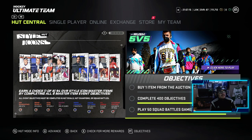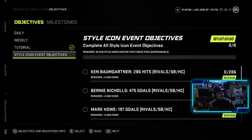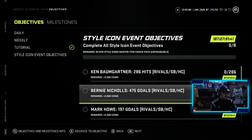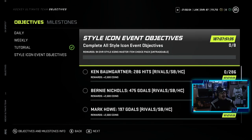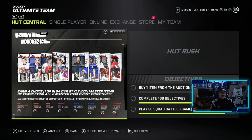Before we look at the whole event, you have a chance to get one of these 94 overall cards for free. Under objectives — these Style Icon event objectives — it's going to take a while, but you got to complete all these: 286 hits, 475 goals, 197 goals, all this stuff, for a 94 overall Style Icons master item choice pack where you get to choose one of them. Very cool on EA's part.